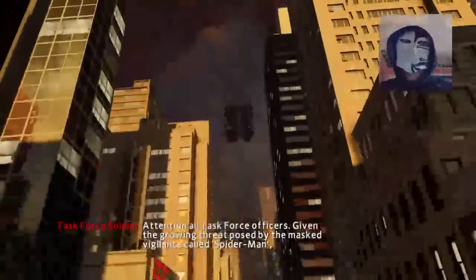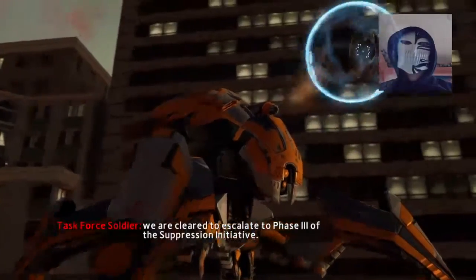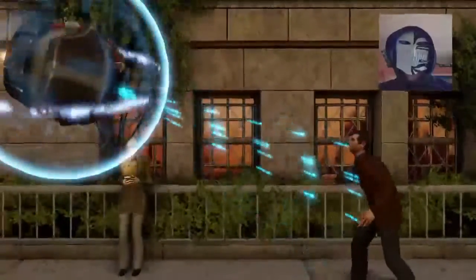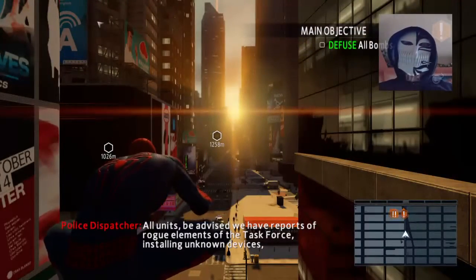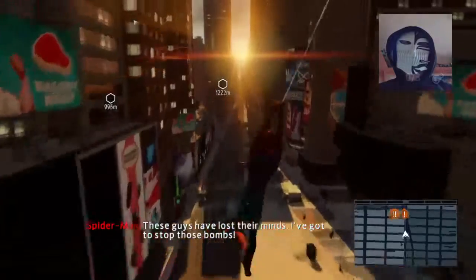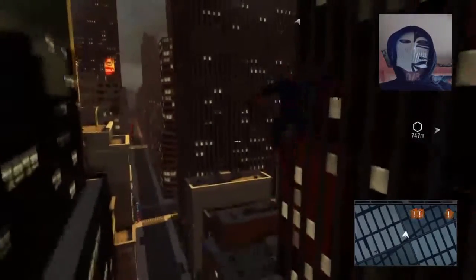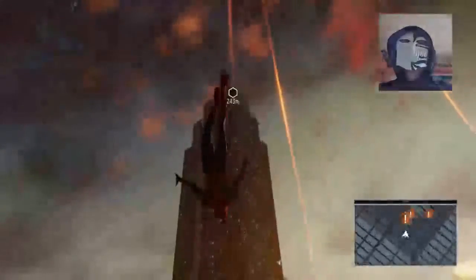Attention all task force officers. There's a growing threat posed by the masked vigilante called Spider-Man. You're clear to escalate phase three of the suppression initiative. Be advised, there is no phase four. This ends now. All units, be advised, we have reports of rogue elements of the task force installing unknown devices, possibly dangerous, in populated areas. Proceed with extreme caution. These guys have lost their minds. I've got to stop those bombs. All the task force members have gone rogue and they're now planting bombs throughout the city. Either that, or the Green Goblin's the one placing bombs everywhere, since that's what he does - he throws pumpkin bombs.